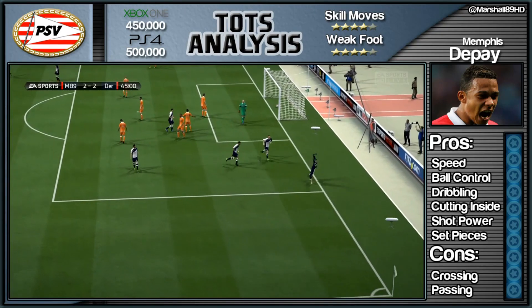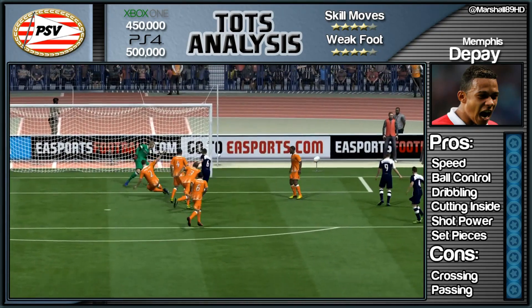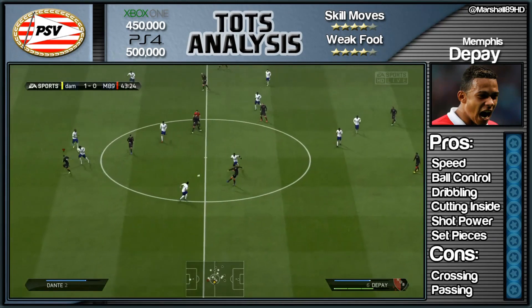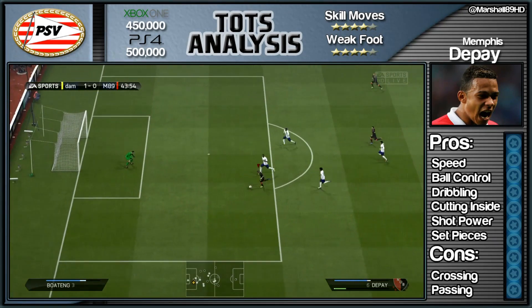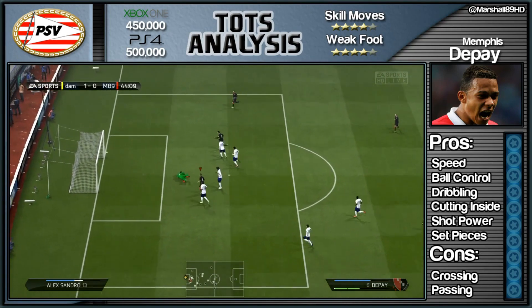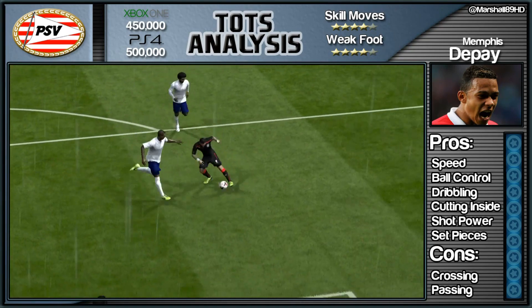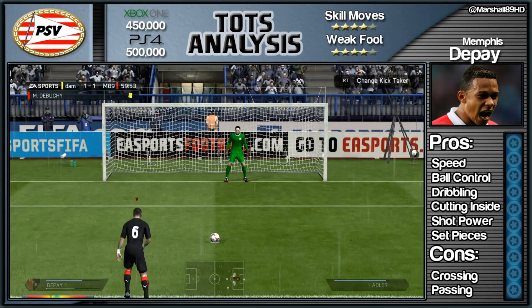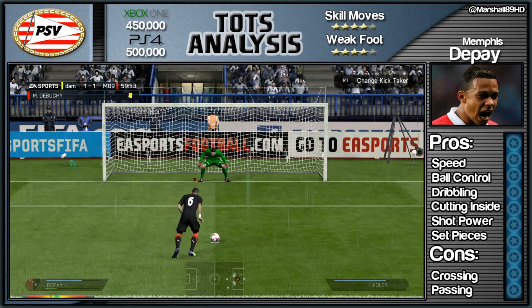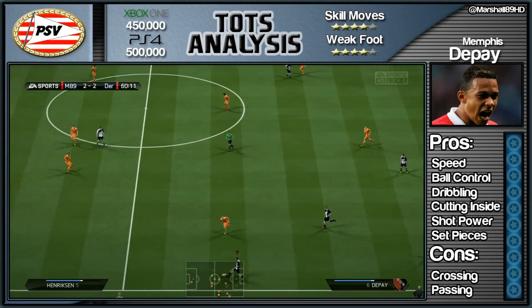The other pros: ball control — bloody fantastic, dribbling is sensational. Cutting inside is what you've got to do with this card. Don't use the wing because his passing is terrible, his passing is woeful, his crossing is ridiculously bad for a winger. Having a winger that can't cross and can't do anything a winger does is annoying, but you've got to cut inside at every single opportunity — look for the shot, look for the dribble, look for the angle towards goal. And there's his final goal, a nice little penalty.